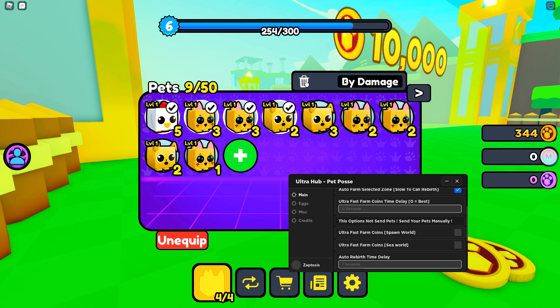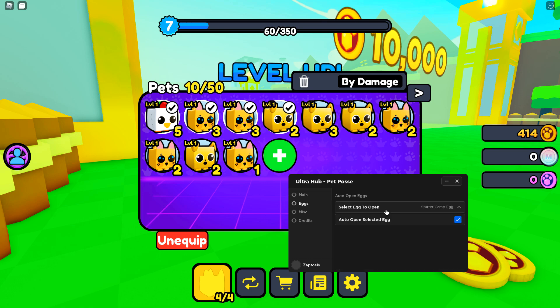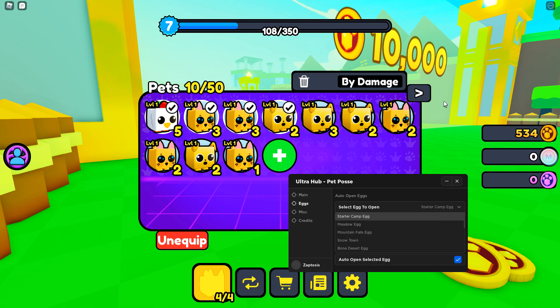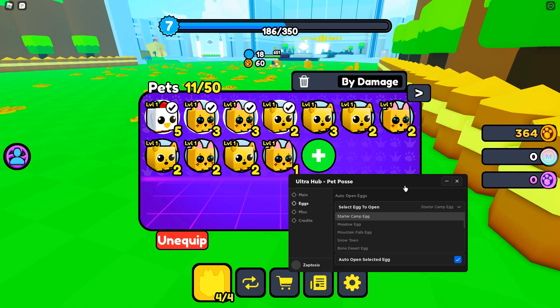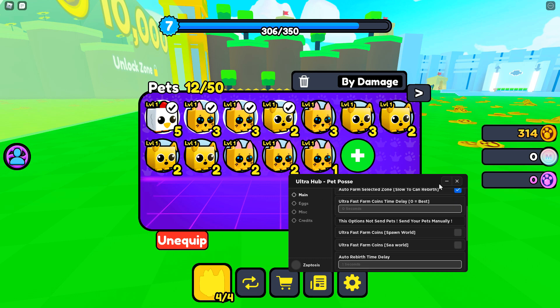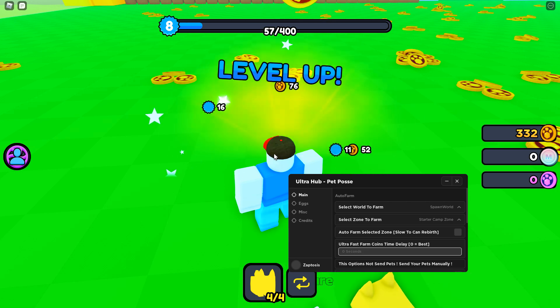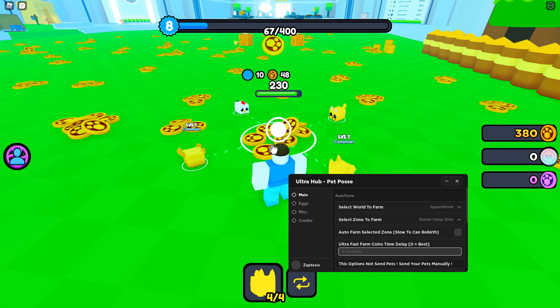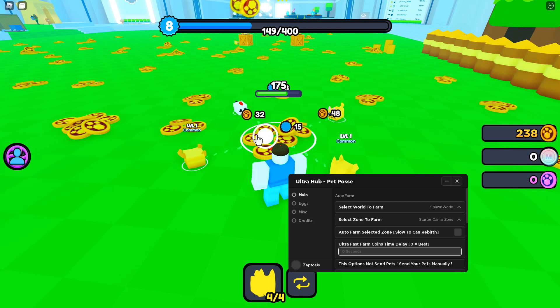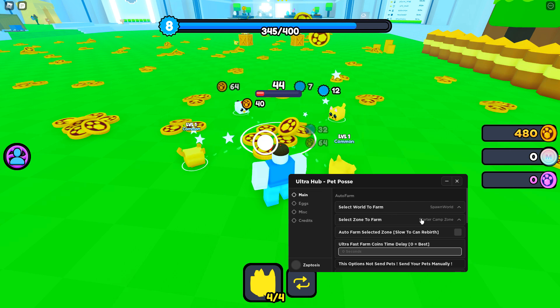Now, how do you delete these? Eggs — starter egg, meadow egg. I feel like that's the next one, so I'd still want to keep this going. Now, this isn't the fastest Auto Farm, but I want to see how fast it would be if I were just to go manually — I'll just have to click on it. It's pretty much the same speed as if I was Auto Farming.